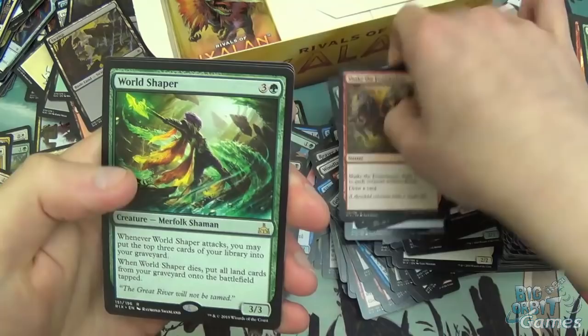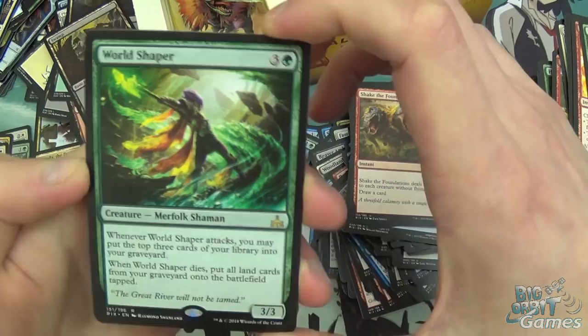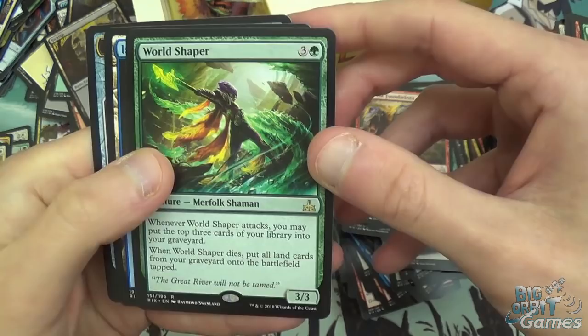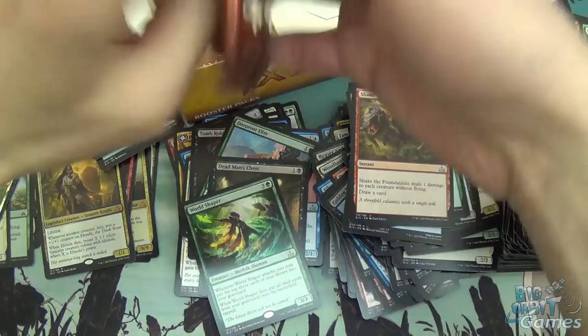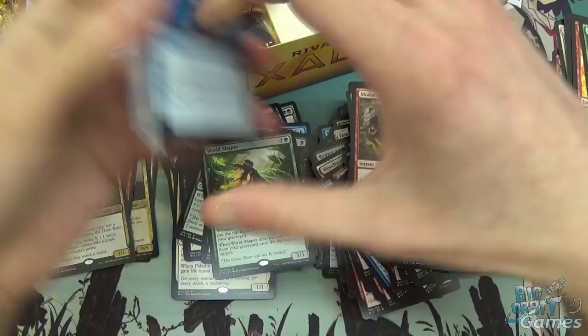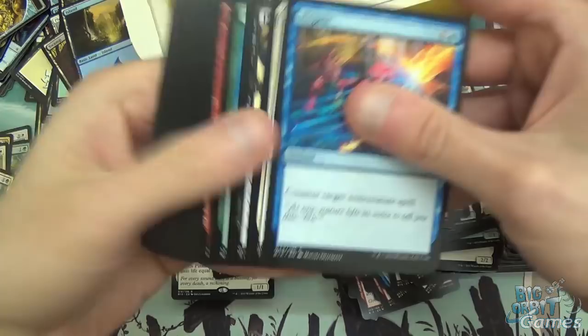Shake the Foundations, Thunderherd Migration, Pitiless Plunderer, and Worldshaper — another 4-drop Merfolk that may possibly make it into the deck, but probably not. Four mana 3/3 — when it attacks, you can mill 3 off your deck. When it dies, put land cards from your graveyard onto the battlefield tapped. I tried to make it work in Limited with the green-black enchantment where you can bring stuff back from the graveyard — it didn't work. Maybe I was just unlucky.